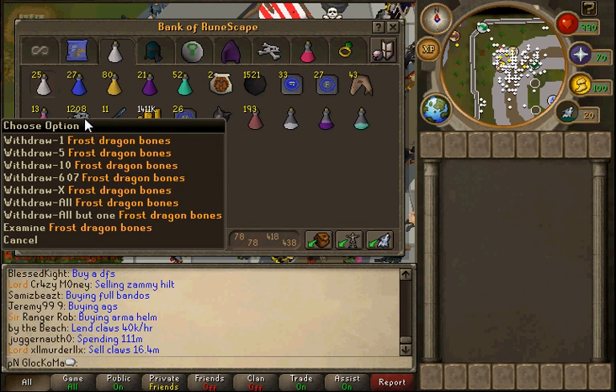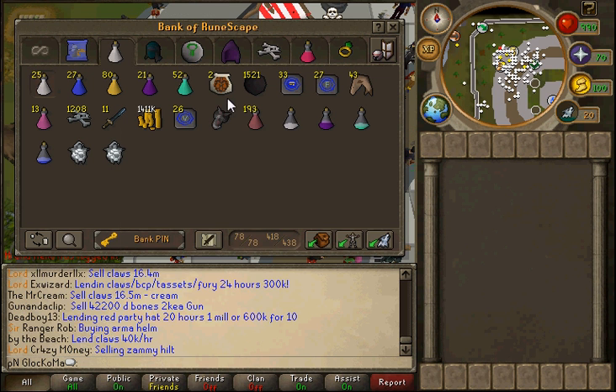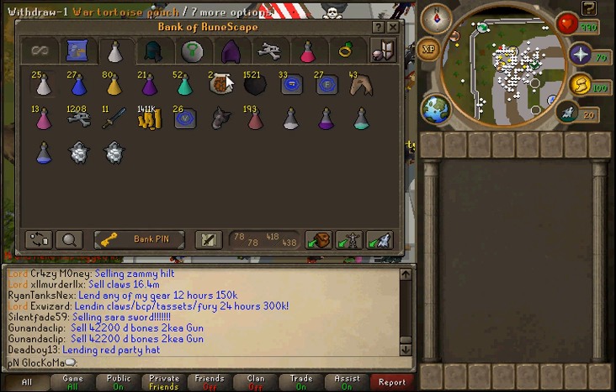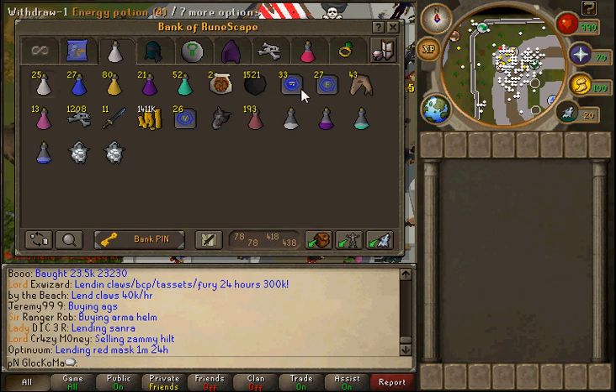It took me right there 1,200 kills to get it, so I really didn't think I was going to get it. And actually right when I got it, I was like, I wonder if I'm going to get a Visage this kill, and I got it. If anybody out there doesn't think they can get one, you definitely can.